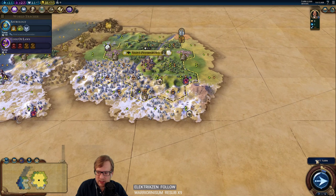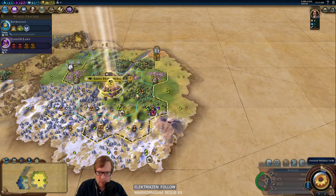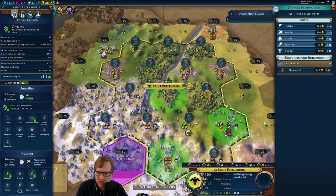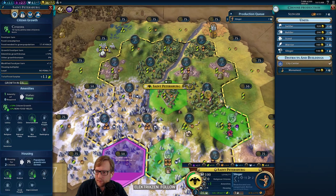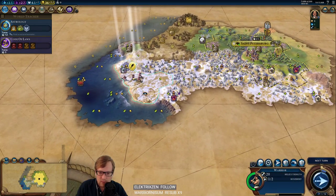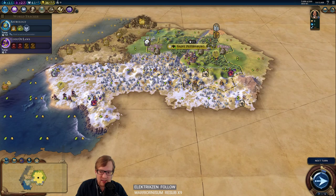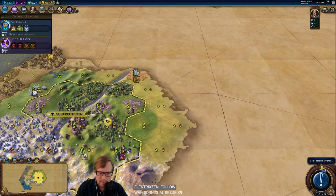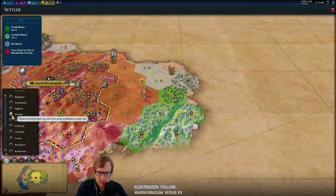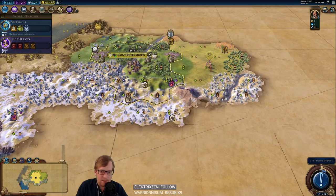We'll have a coastal city or two at least. We have 12 turns until Astrology — no natural wonder at the moment. I'm down for a Slinger and then probably a Builder, because if we are going to go for TOA we'll need that. This is a huge disappointment to me, but it just got a lot better, hopefully.